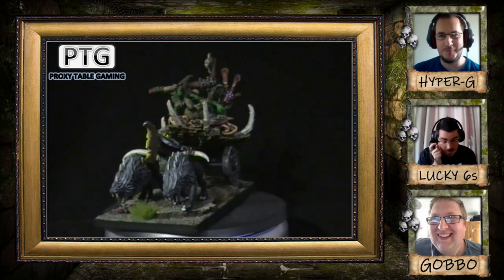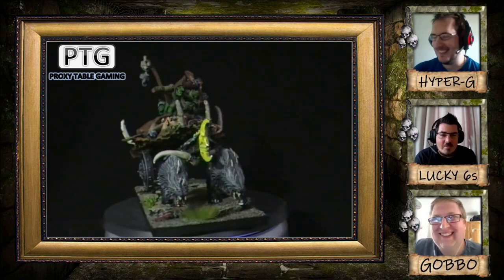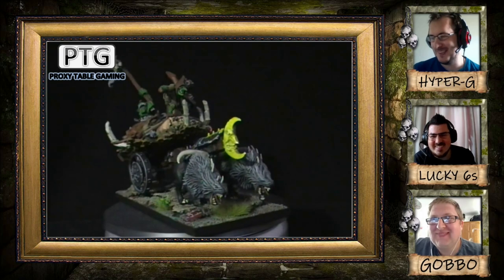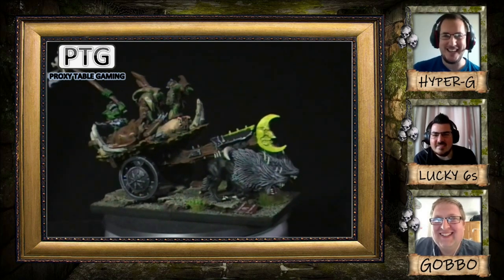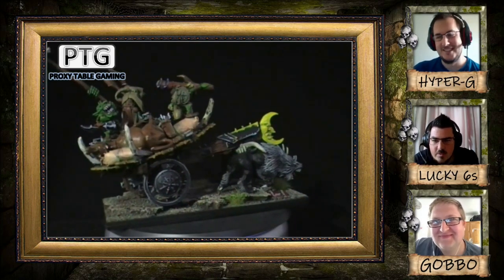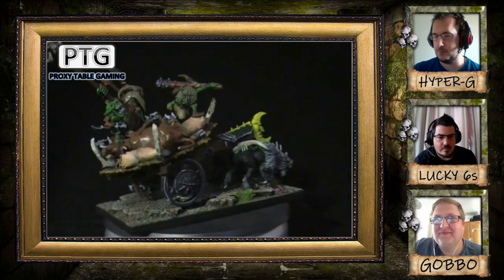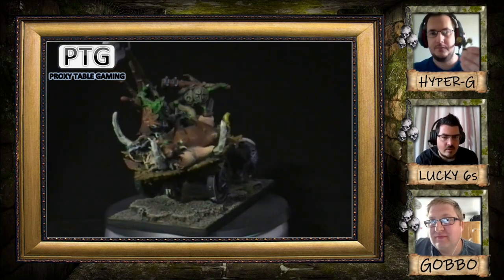We've also got green stuff — animal skins rolled up on the top — just to basically look like the Goblins have already been raiding. They've got a cart full and they're now on the way home, via smashing into some opponents or avoiding them. There are some really nice poses in this as well. I suppose you get that from having lots of different models and different kits. Yeah, trying to use different kits just to try and get nine Goblins on the three chariots without having only a couple of poses from a standard Goblin kit.